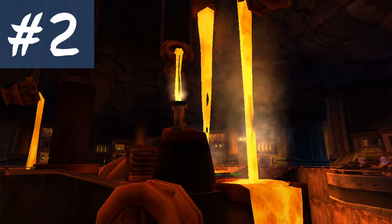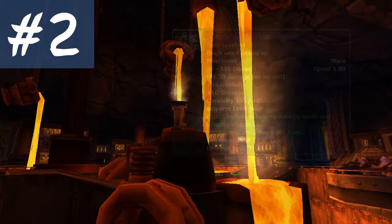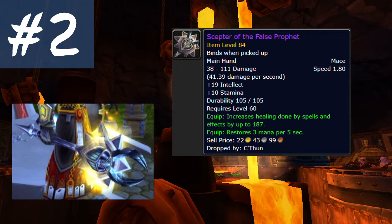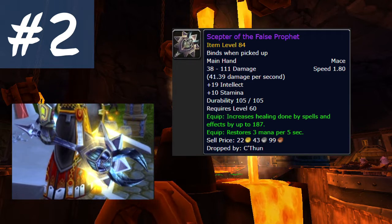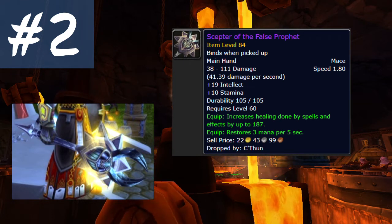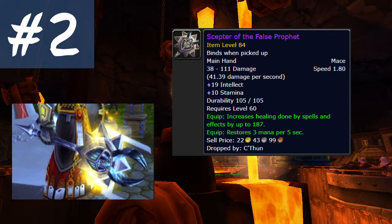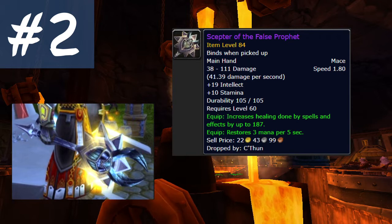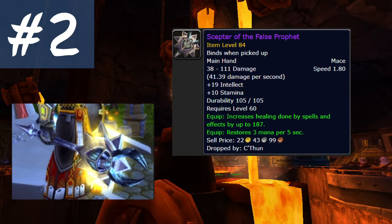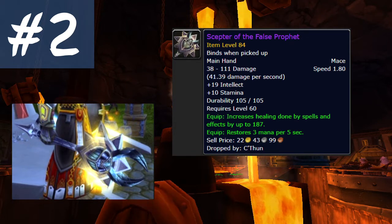Coming in at number 2 and just missing the number 1 spot is the last item that drops from AQ, and that is none other than the Scepter of the Fallen Prophet. This thing is the best healing one-hander available — 187 plus healing with stats. Yep, you heard me right, 187 plus healing, not 87, 187. This thing has a 4% drop rate off of C'Thun, the last boss of AQ40, and will be driving all of your healers absolutely nuts. Just horrible and sad to see that someone may not get this in the entirety of Classic. Best of luck to you if you do see this drop.